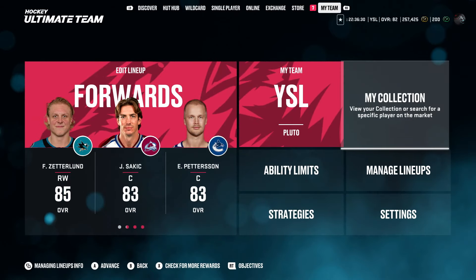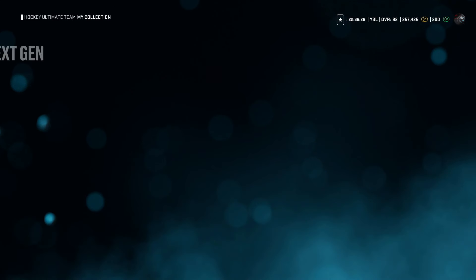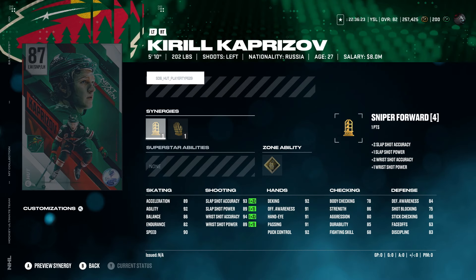Let's go ahead and check out the cards. Here is the Next-Gen Kaprizov card. It's kind of crazy — he's 27 years old. I guess he's still young, but it's insane that he has a card. He's coming to Chicago next year. 89 acceleration, 89 agility, 90 speed. I like the skating stats — endurance always sucks on these cards, but a pretty solid 87 overall. 93, 89, 94, 89 for his shot. He's got 96 deking and 86 strength — so it's a very decent card.